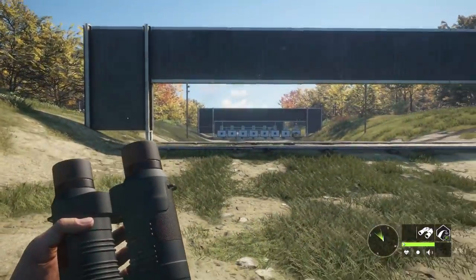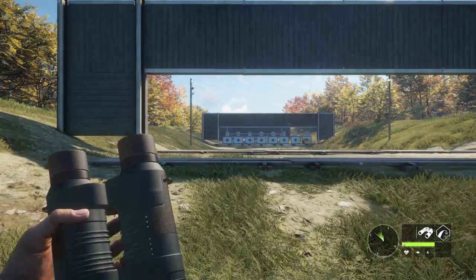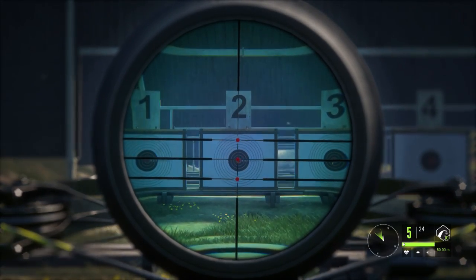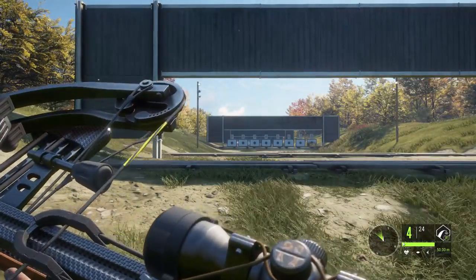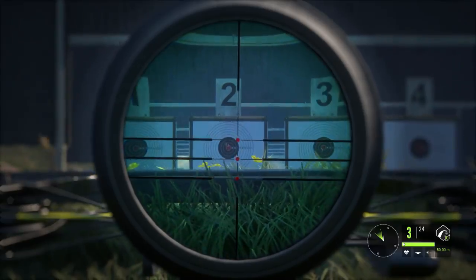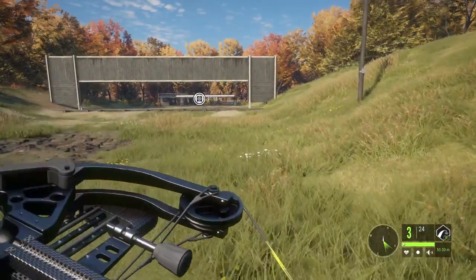So we're zeroed at 50 — let's scoot back. We're at 60 now. So that should be our second pin. Let's go ahead and take a crack at it. Pretty close right there, I was a little shaky. We're going to try crouching. So 60 meters is a little high — your 60 could be 60 to 65. So we know we can go 60.